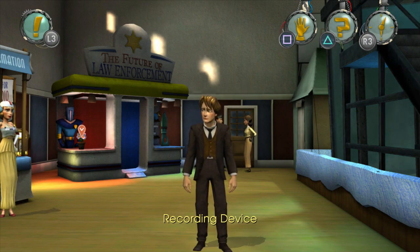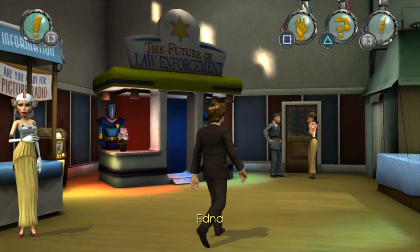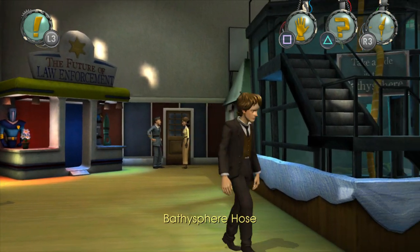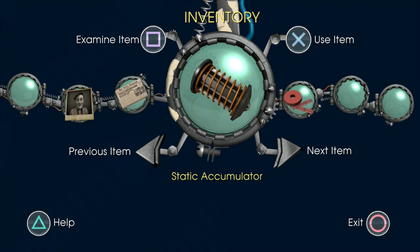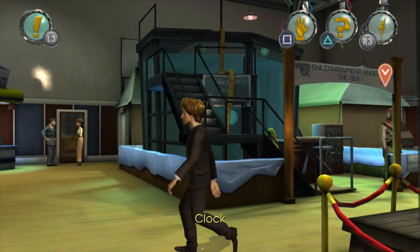Hi everybody, welcome back to Back to the Future: The Game for more point-and-click adventure action. We are right back where we left off in the Hill Valley Science Expo. We have spoken to everybody in this room, we've got the tickets in our inventory that Trixie gave to us, and we've also got to get to Doc Emmett Brown.